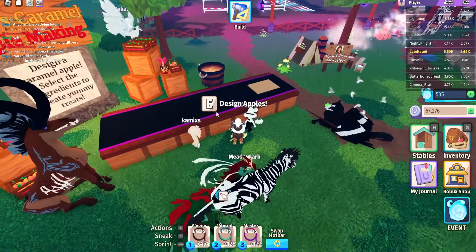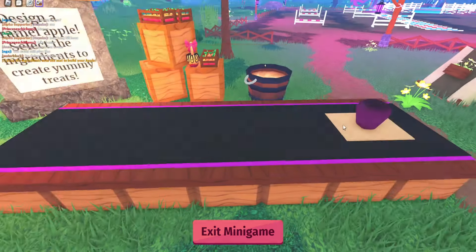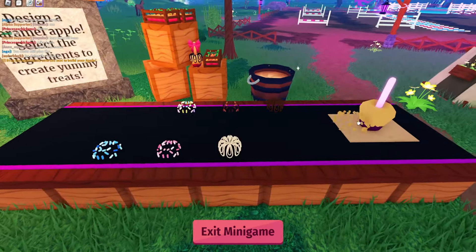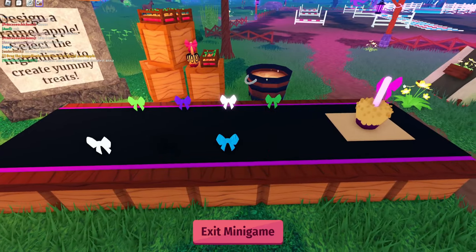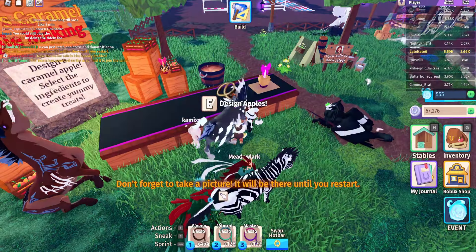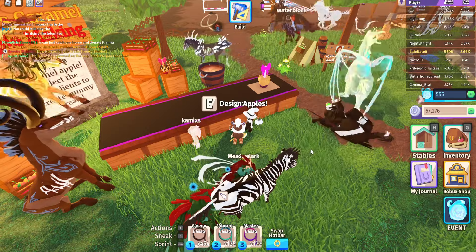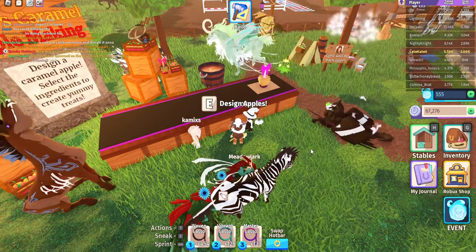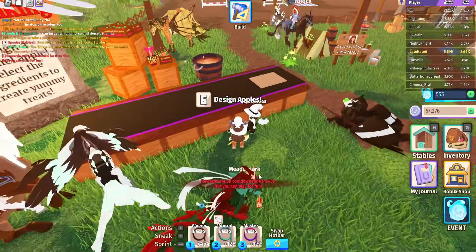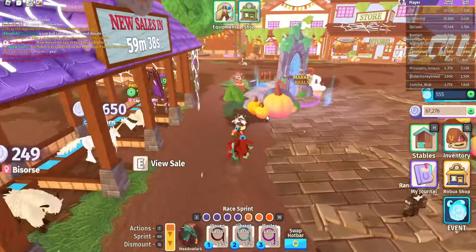The next minigame is actually the simplest one — the apple designing. You can literally just design whatever you want, and if you're just doing this for the quest you can press whatever buttons. It doesn't really give you different outcomes based on your design; it kind of just randomizes the prizes. You drag a color onto the apple and design it however you want. Sometimes you will actually get accessories instead of souls from this minigame, but you get 20 souls almost every single time. This minigame has a one-minute cooldown, the longest of all the minigames because it is the simplest one.